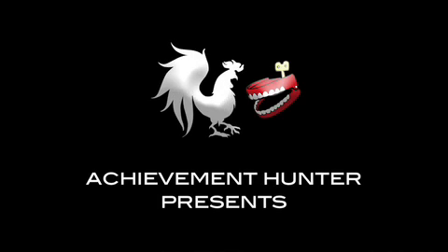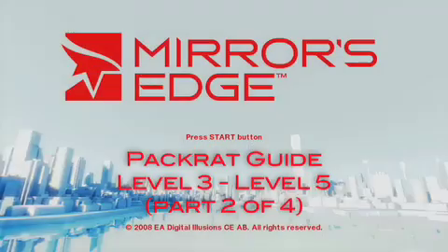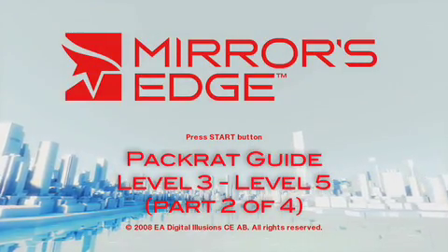Hey there everybody, it's Jeff from Achievement Hunter, and today we're going to be continuing along our Mirror's Edge Pack Rat walkthrough, which is to get the 30 hidden bags throughout the game. We're going to be doing levels 3 through 5 today.